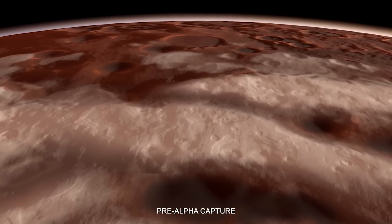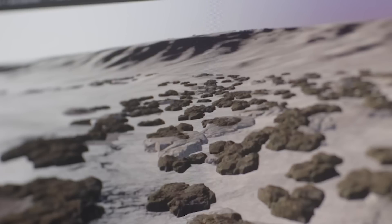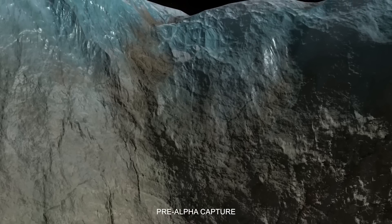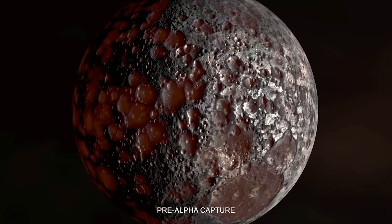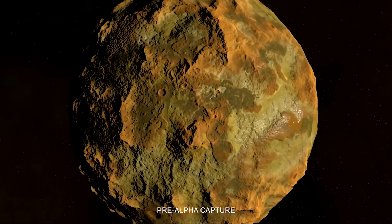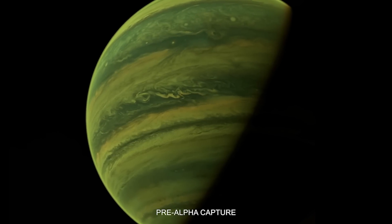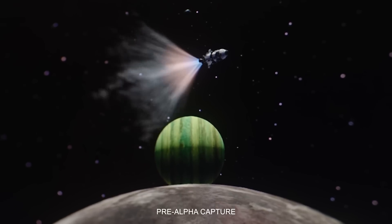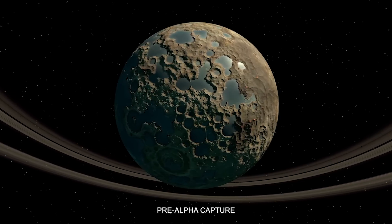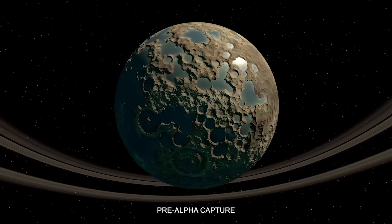Kerbal Space Program 2 introduces an entirely new depth to what is possible with the planets — mixing the scientifically possible with the unusual or strange. The developers are keen for players to discover and experience vistas that are alien or unique, yet in true KSP fashion, these planets will be scientifically accurate. No matter how strange a world may look, when you land there, you'll know that somewhere out there in the universe, a world like it exists.